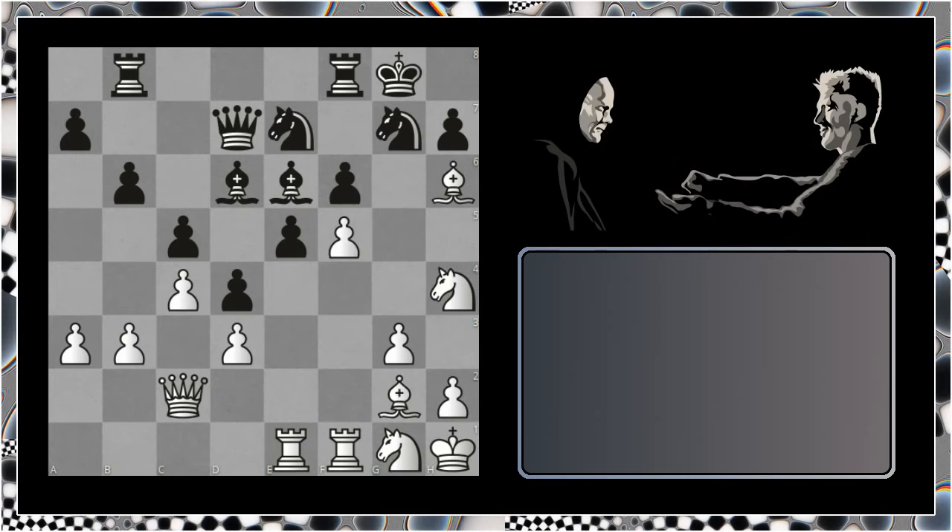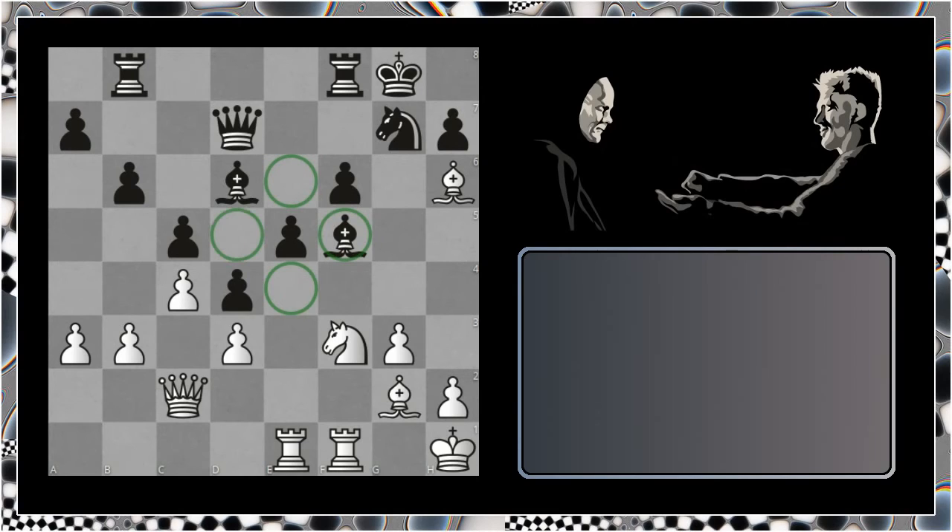Knight goes to g7, e-takes, knight takes, knight takes, bishop takes, and the knight comes to f3. You can see already that these light squares have opened up just a little. What White needs to do is exchange off the pieces which control these light squares in order to get access to them.